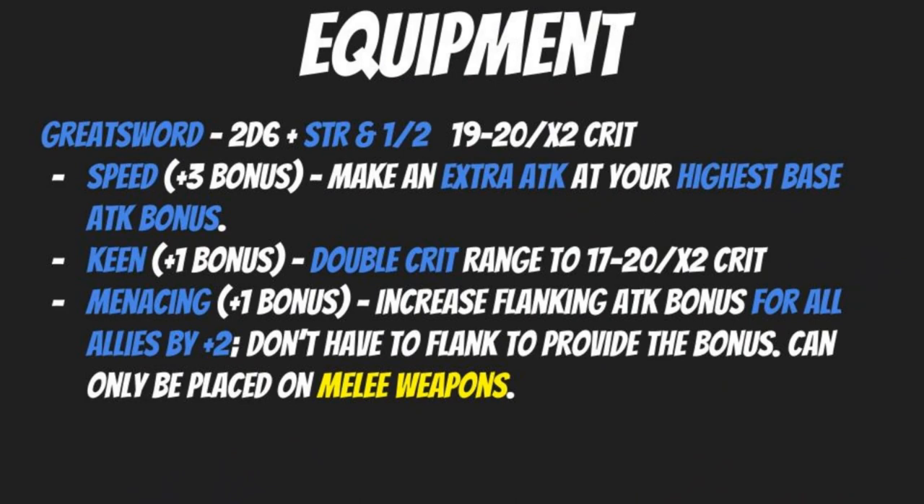As an adventurer delving into dangerous places, we'll start with weapons and armor. You're going to want a greatsword — it deals 2d6 damage plus strength and a half, so with an 18 strength and a plus four bonus you're getting plus six total to damage. It crits on a range of 19 to 20 and deals double damage if you confirm the critical.